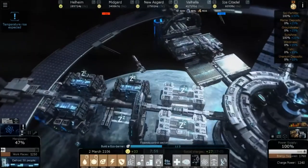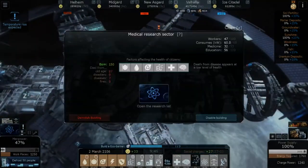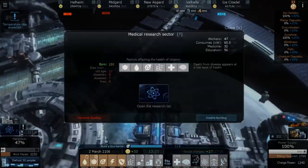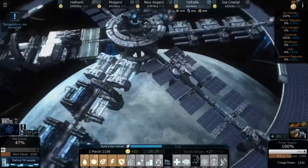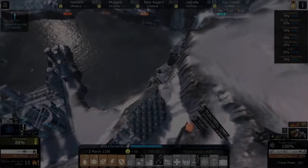These people are living in isolation on the space station, I assume. 150 people have been born there, 27 have died from old age, and 7 from fires — Valhalla, y'all are kind of okay. I guess there's no contraceptives in space; we're just gonna go with that. We're gonna hop back over to the Ice Citadel.